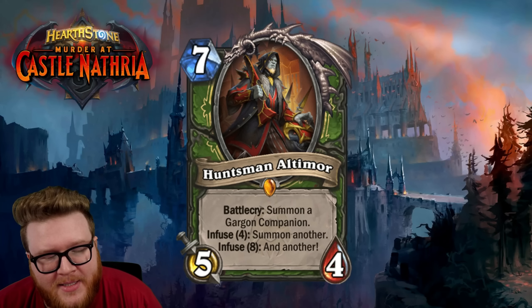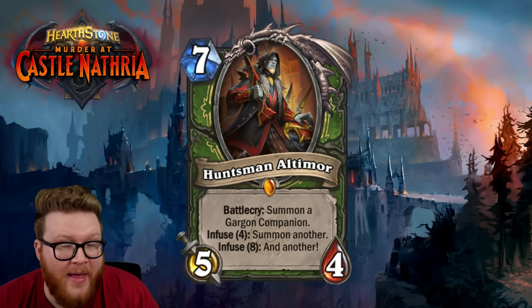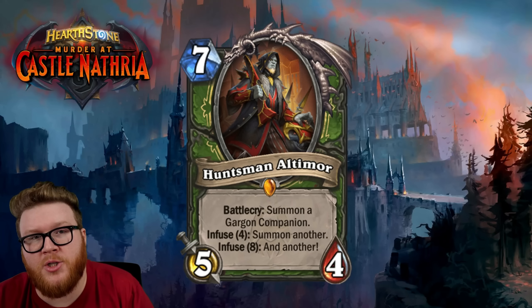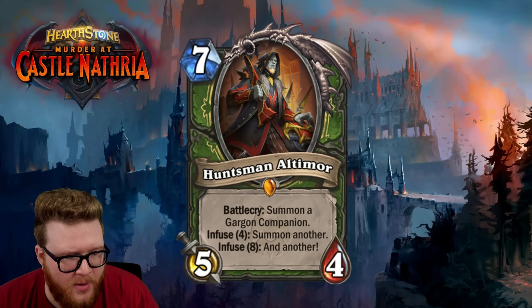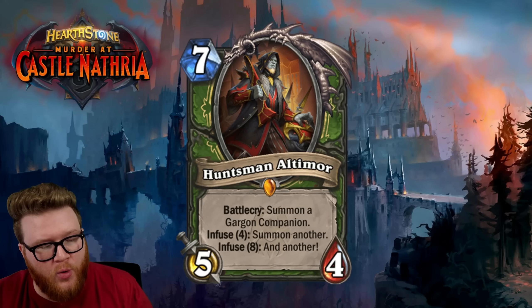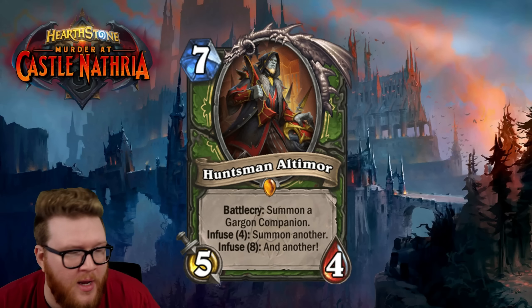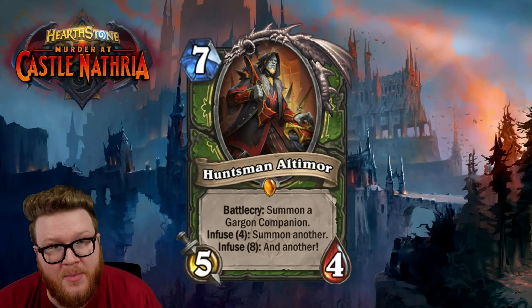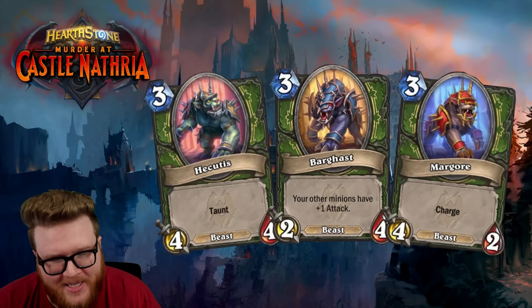For the two-Infuse upgrade, the two companions will be unique — it's already been confirmed on Twitter, the dev said you'll get two different ones, much like 'To My Side' back in the day would always give you two different ones. Then finally if you Infuse another four — this is not 12 total, it's eight total, each step is four — you'll get a third Gargon Companion, all three gargons seen here.